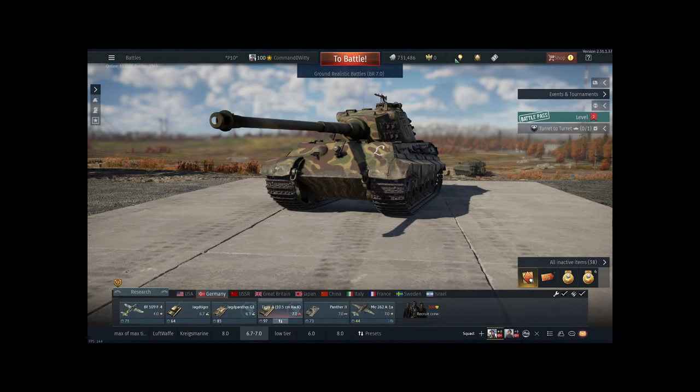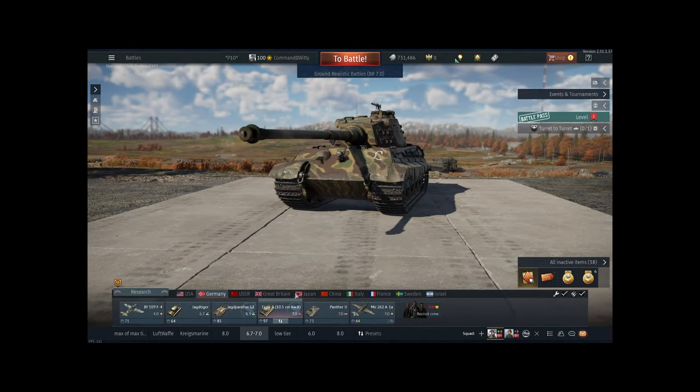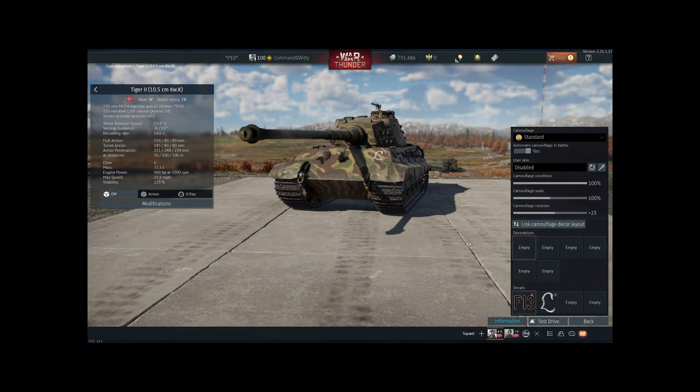Hi, I'm a War Thunder Veteran, and here's something I wish I learned sooner. If you right-click on your tank and go to Customization, you can actually do some effects on your camouflage.